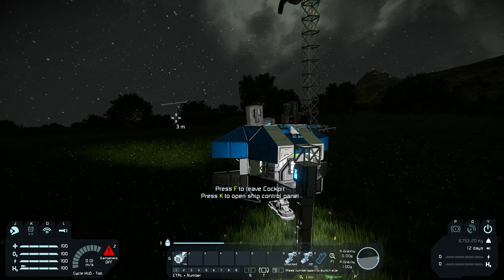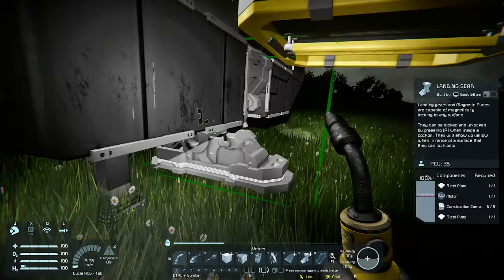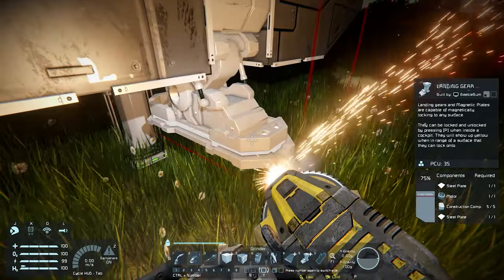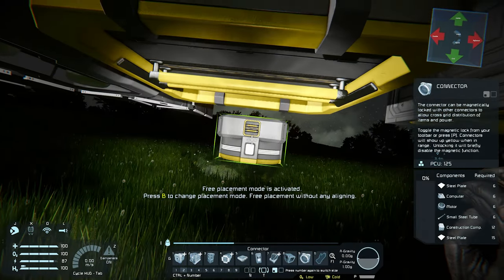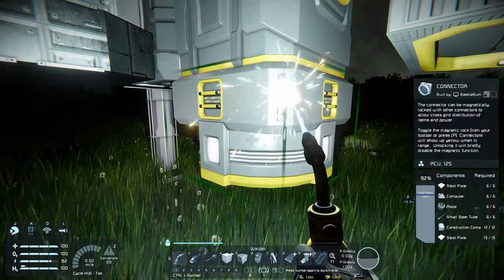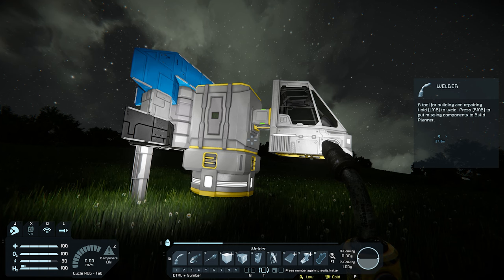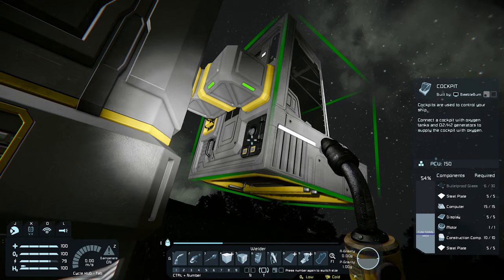Let us now grind down the landing gear as it will be in the way for the connector. We can also clear away some more blocks here to create extra room. Let us now place the connector — snap it below the container and weld it up. Now that we have all the basic structure of our miner, we need to add some essential parts. The one we should always add and never forget is the gyro. This technology will allow you to keep the ship or whatever vehicle you build steady and give you more control and maneuverability.